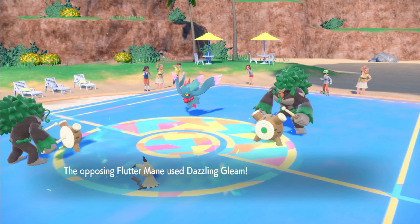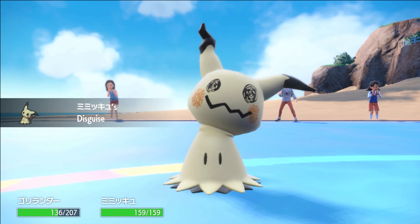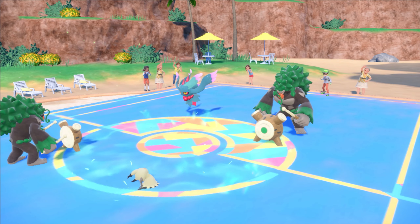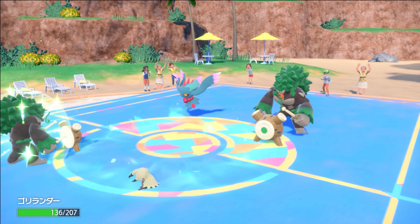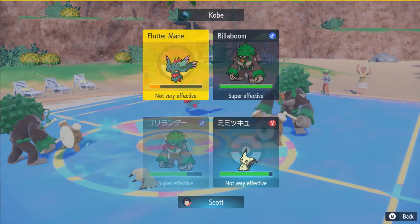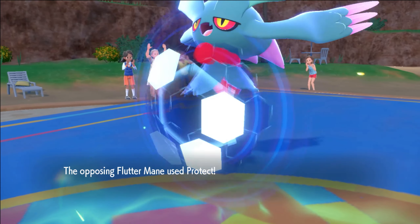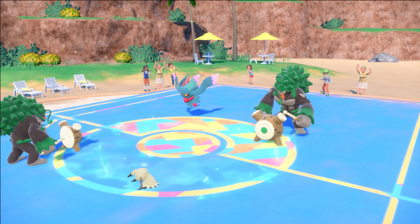Oh my god, that's a lot of damage — Mimikyu is insane. Mimikyu can put out some damage, boys. Alright, the good news is we are Rocky Helmet here, which means if he tries to protect and take out our Mimikyu — the Rocky Helmet chip plus U-Turn should do a good chunk of damage. We'll keep the Fluttermane in check. He goes for the protect — pretty obvious, but I couldn't afford to let it get off another Dazzling Gleam.